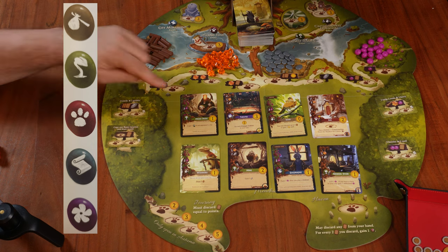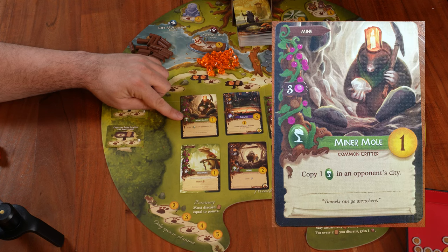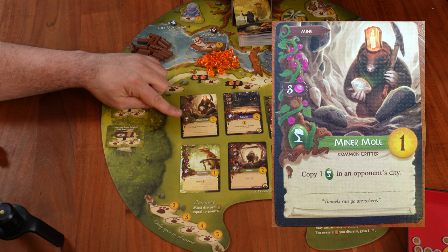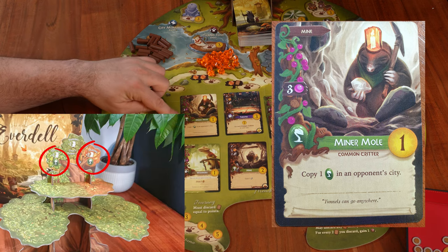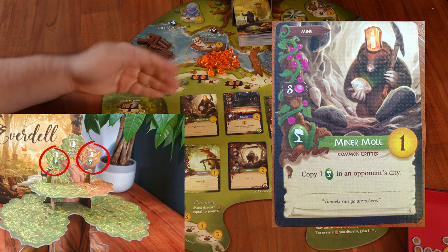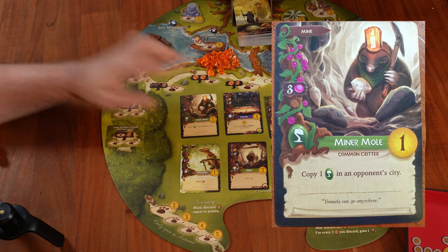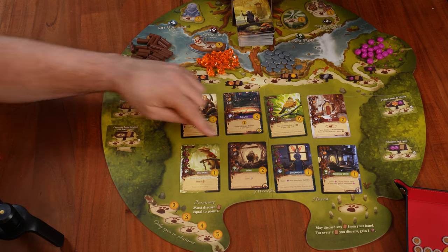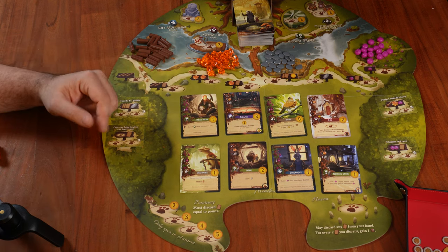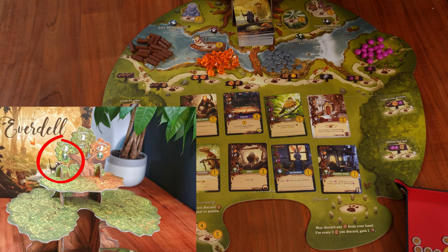The second type is green production. When we play it into our city it is immediately activated, and also every time we prepare for a season that shows the green production symbol. For example, the mine: every time we put it into our city we gain one pebble, and we also gain one pebble when we prepare for the season in spring and again in autumn.